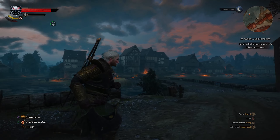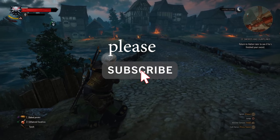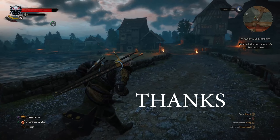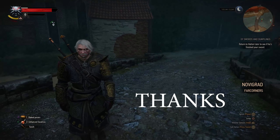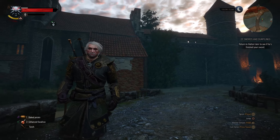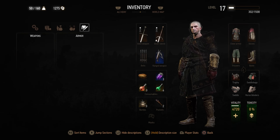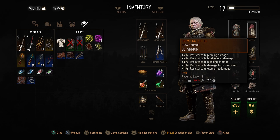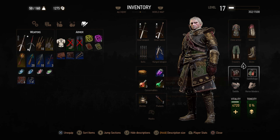Alright guys, welcome back to another video of The Witcher 3 next gen version. I had some people ask me what kind of armor I was wearing right here. And this is actually the Armor of Unvik. You actually get this armor from a blacksmith in Caer Trolda in Skellige. So this is the Unvik armor set. In my opinion, this is the best looking armor that you can get in the game.